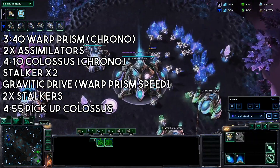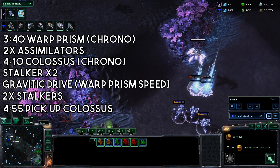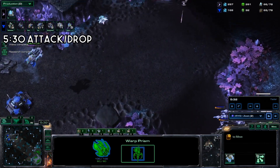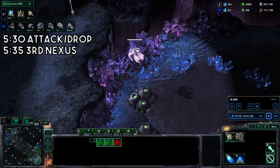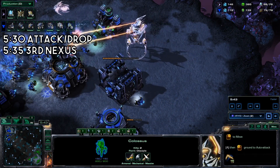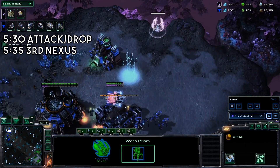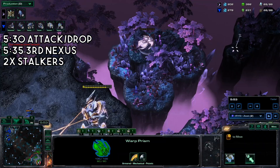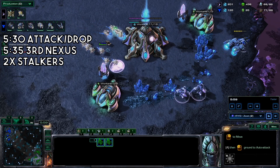Send a probe to your third base. Go ahead and chrono warp prism speed so it's done. Get more stalkers with your warp prism, and more back at home. Around 5:30, you should be attacking and dropping both, and grabbing a third nexus behind this. You're also doing some scouting — in this case Zest sees a third CC, which is important information. Two more stalkers built at home to deal with the liberator — just a good idea to continue building up your army count.